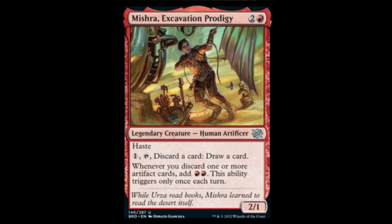Mishra, Excavation Prodigy — red and two for a 2/1 with haste. One, tap: discard a card, draw a card. Whenever you discard one or more artifacts, add two red — the ability triggers only once each turn. Nothing like red ramp — this is getting out of hand.